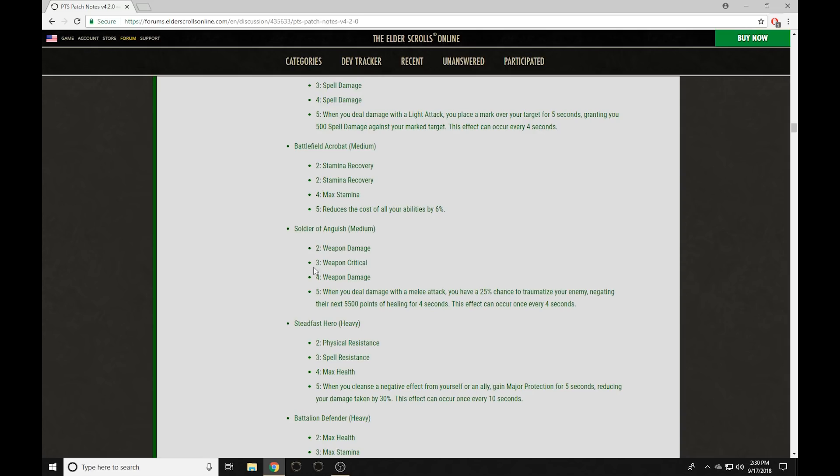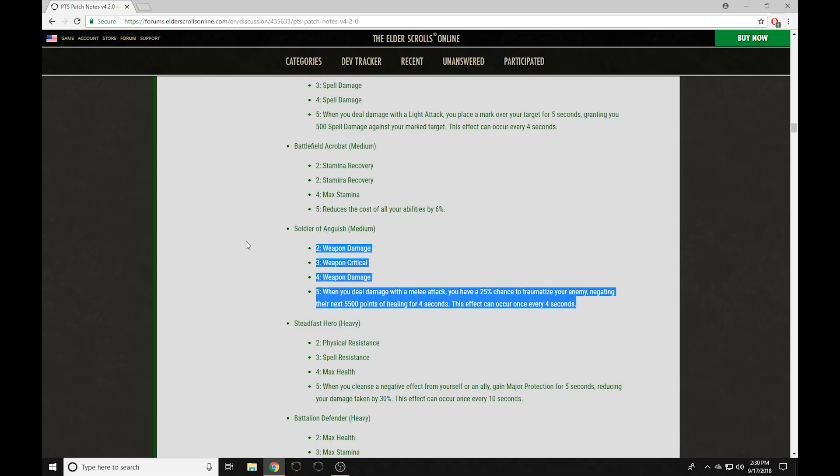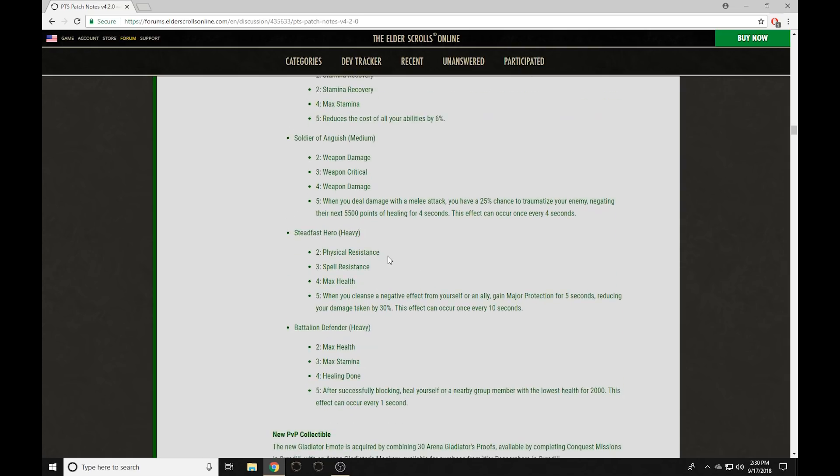Soldier of Anguish gives Weapon Damage, Weapon Crit, Weapon Damage. When you deal damage with a melee attack, you have a 25% chance to traumatize your enemy, negating the next 5,500 points of healing for 4 seconds, on a 4-second cooldown. This is going to be really good and hard to deal with in 1vX. Traumatized seems like a debuff so you should be able to purge it, but stacked with the Cyritol's Crest set this could be a huge problem. The cooldown reapplies every 4 seconds — a pretty low cooldown. I'm worried this might be a little too overtuned for Zerg PvP.